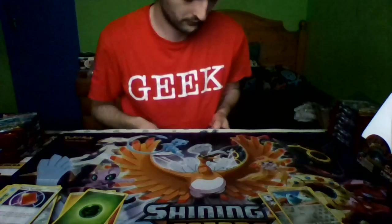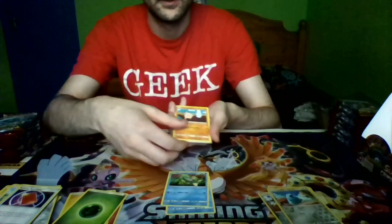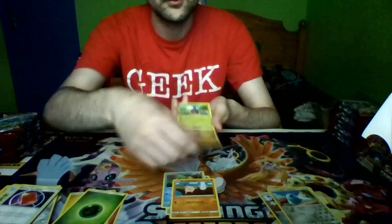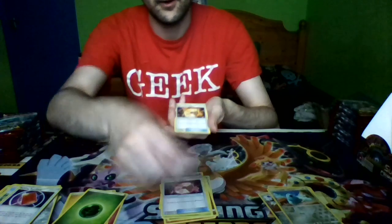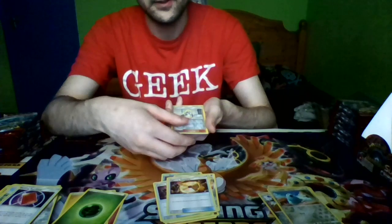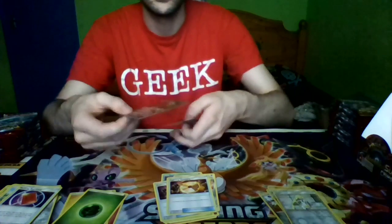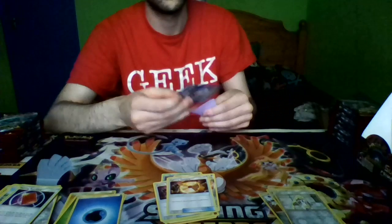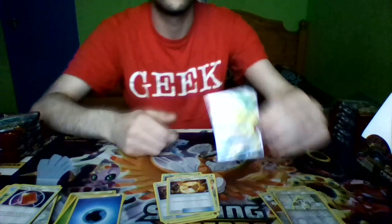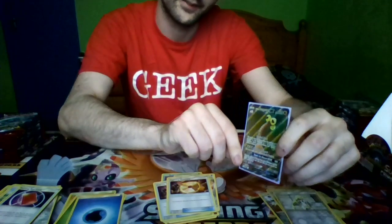Pack four: Shellos, Remoraid, Mankey, Changuo, Carblast, Psychic Memory, Laron, Fighting Memory, a reverse holo Luzumine, and we've got a Full Art — a lone Exeggutor GX — and a Water Energy. We'll sleeve this up. It looks very pretty, I'm quite happy with this.